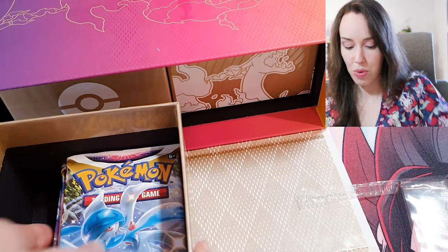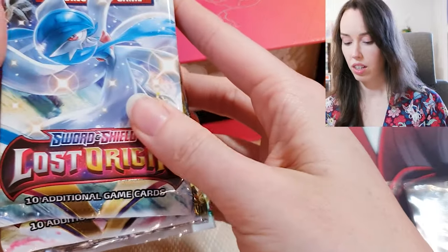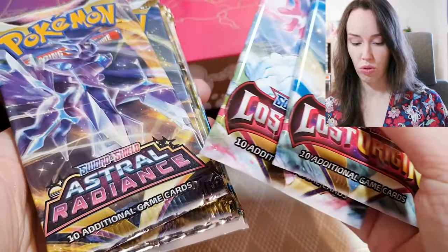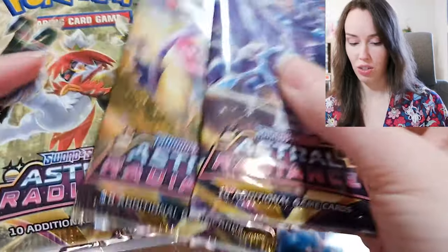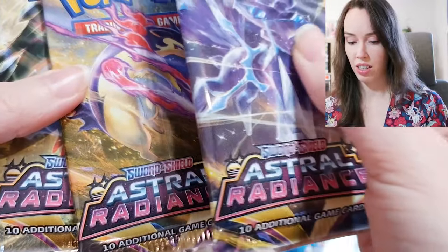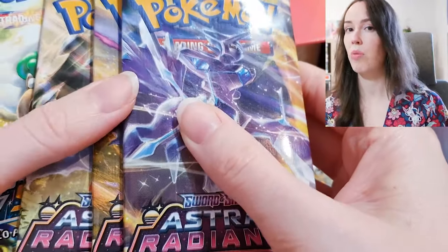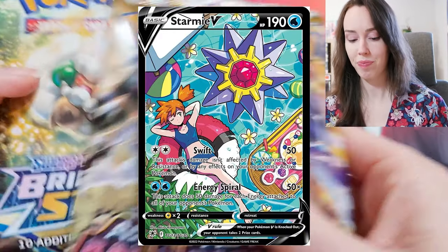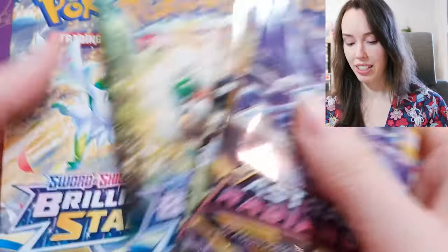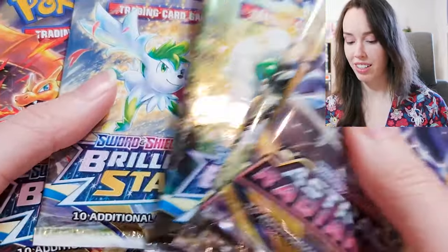We have some more packs. We have Lost Origin — two of that. Ooh Astral Radiance — three of those. We would love to get either the Typhlosion or that Trainer Gallery Starmie where it's got Misty and Starmie in the back, that would be so awesome. Brilliant Stars — three of those as well. So we've got plenty to unpack here, let's do this.